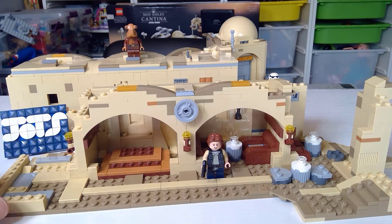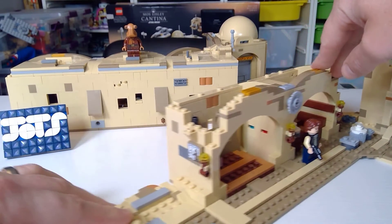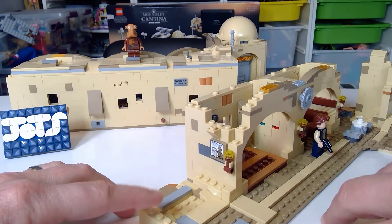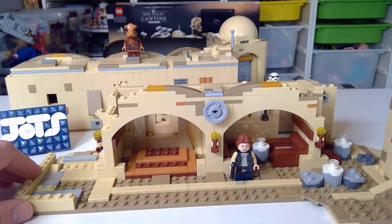One thing I should point out as the highlight of this particular bag — it's a really cool little Easter egg — is a wanted poster: 'Droids Wanted,' featuring R2-D2 and C3PO. So are these the droids you're looking for? Yes they are!